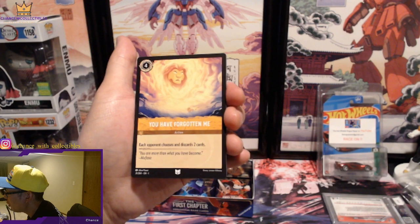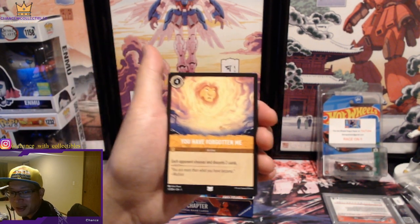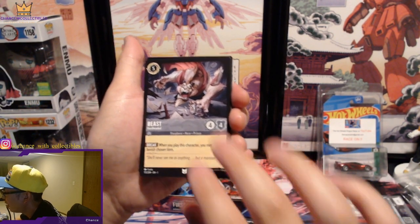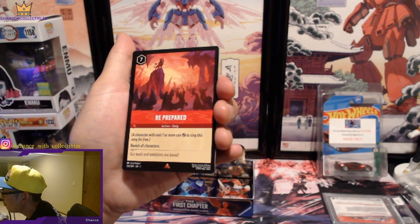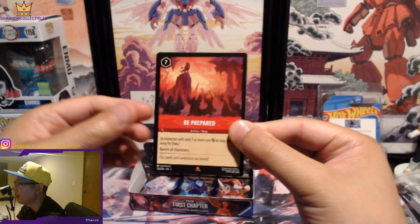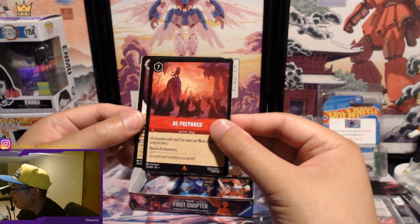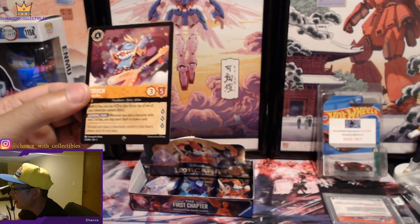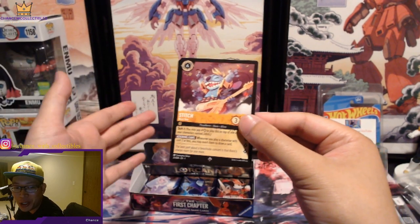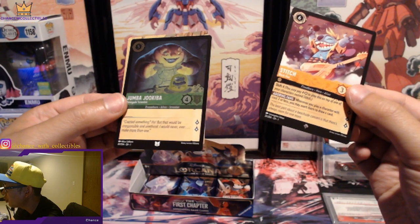'You Have Forgotten Me' — that's cool and awesome. We got another Beast, Hard-Headed. We have Be Prepared — this is actually a pretty expensive one too because of its playability. And we got Stitch — look at that! That's a big one. We're getting a lot of value out of this booster box.